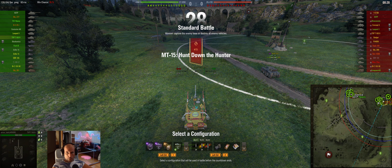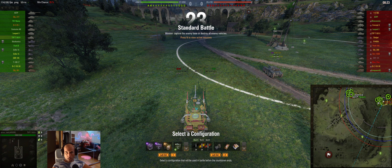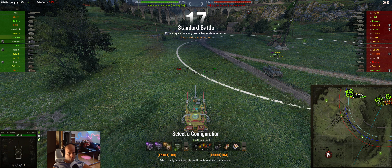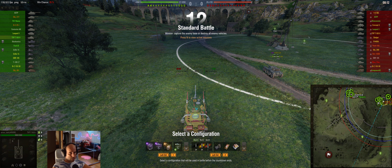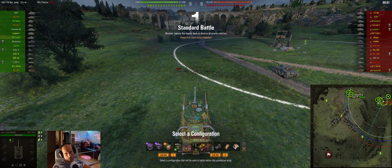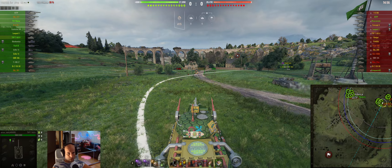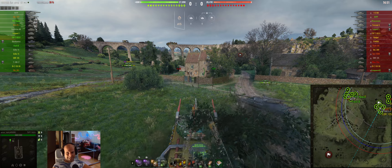We are playing on Westfield. Two lights, two artillery. Enemy side has four green players, other yellows, oranges, and one unknown. Our side is similar — three green players, others almost equally yellow and orange. We have more unknowns, but you never know with unknowns — usually they are good players, but there are also many who hide their stats for whatever reason.